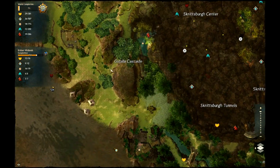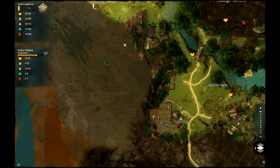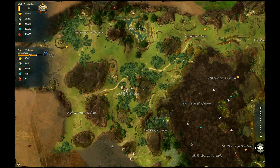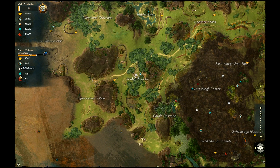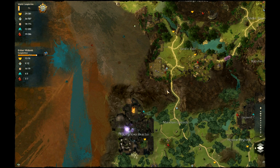You have points of interest. Usually a point of interest is a place that will trigger a dynamic event or something close to that, so you might want to go check them out. This game is a lot about exploration. We have skill challenges — I'll talk about those in the character progression video.